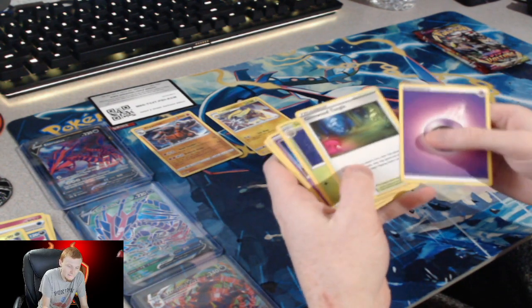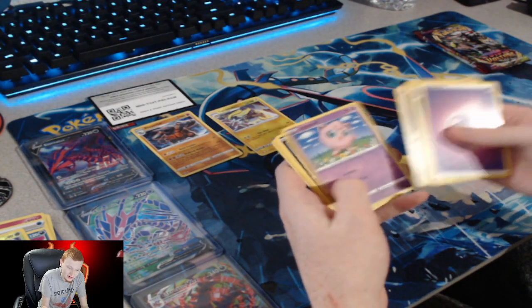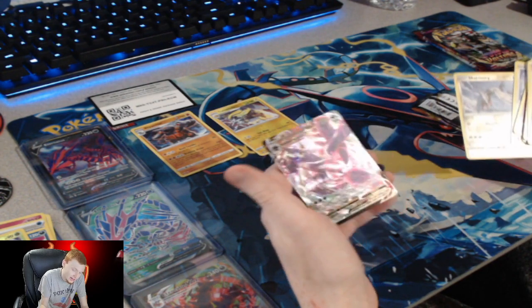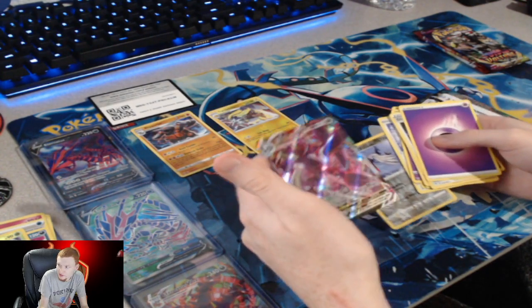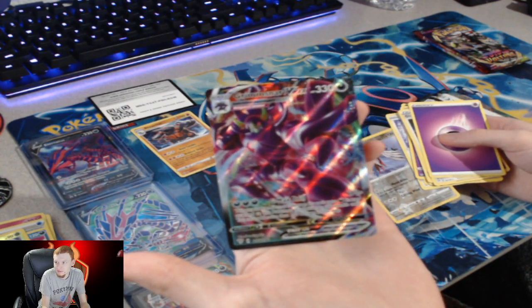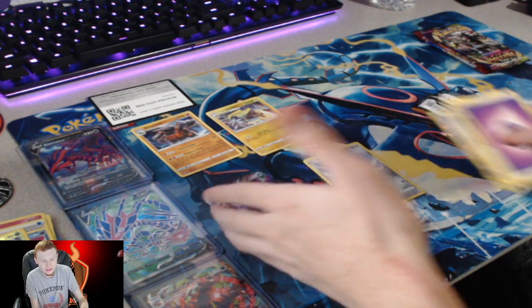Can we do it? I see something in the back - I don't think it's the Charizard, but at least there's something. I'll take that - I'll take Grimmsnarl VMAX. I have the one from Shining Fates, so that's cool. The Shining Fates one is pretty sweet looking. Trying to remember his shiny form color - I think it's white.